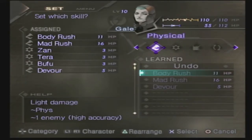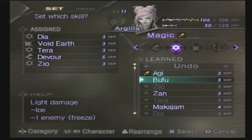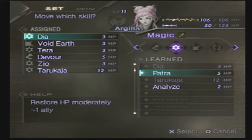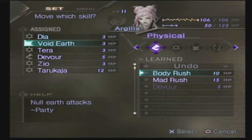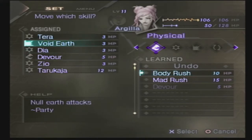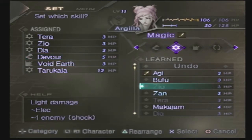We already forgot that I wanted to set my skills. Gale should be good there. For Argilla, what I want her to pick up is Tarukaja, and the reason for that will become apparent soon enough. I don't really have anything else I care about on her, so we'll just leave it at that for now. Let me move these to the front, and I can get rid of Void Earth and give her a little bit more elemental coverage, so we'll throw on Zan for now.